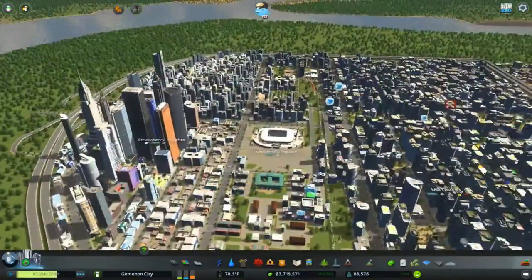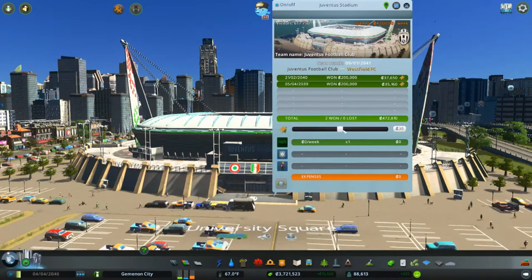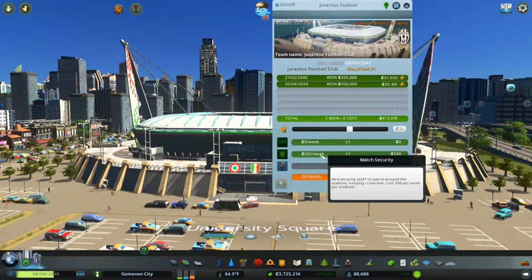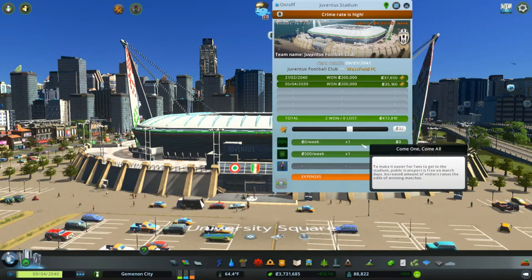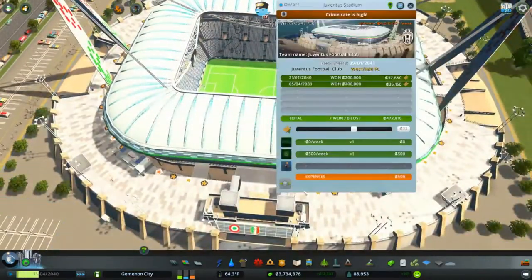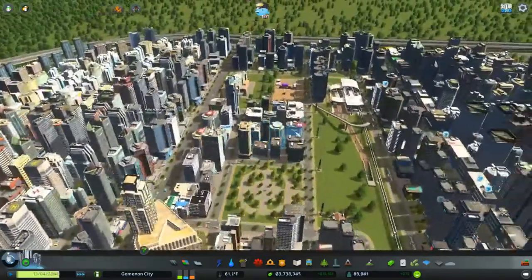Let's go ahead and take a look back over here at our stadium. Stadium seems to be doing really well — we have had two wins and no losses. Let's go ahead and crank the ticket cost up to 32. Match security costs $500 per week per stadium — that's fine by me. Subsidize youth by spending money on training young players — team has increased odds of winning, applies to all stadiums, cost $9,000 per week. Nope, we can't afford that right now. Next match is 9-1-2041 — that's almost a year away.